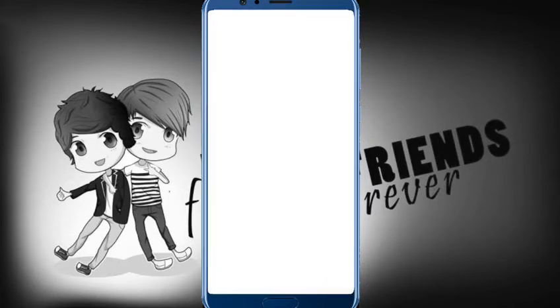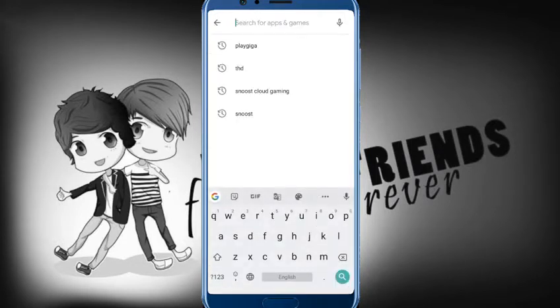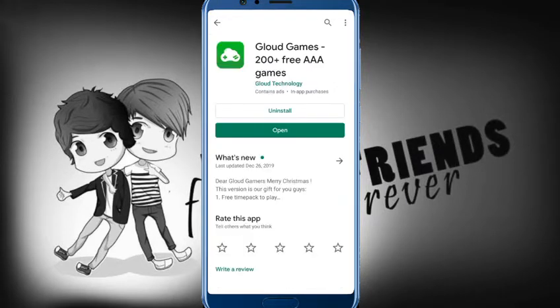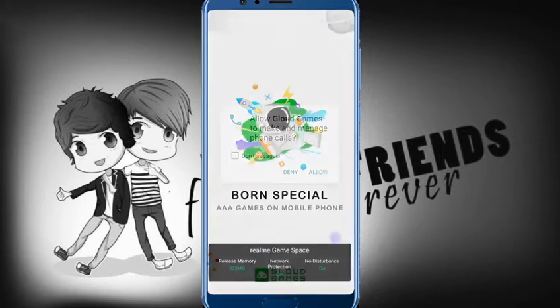First, you can open the Play Store. You can search for Cloud Gaming Apps. You can use Cloud Games as a port. You can use Cloud Games to build a new software. Let the Play Store open.